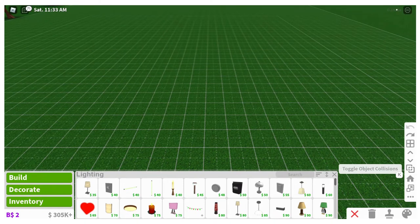The toggle object collision — I don't think you'll have that unless you get advanced placing, and to be completely honest I have not found a use for it yet. I've built many many houses and I have never bothered with it, tried it a couple times but couldn't see a difference, so I'm going to skip that for now.